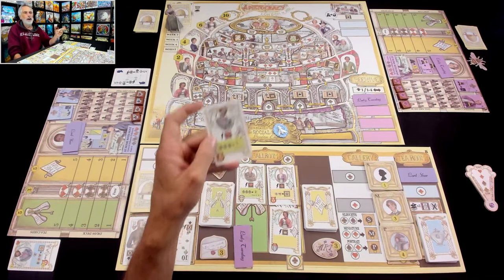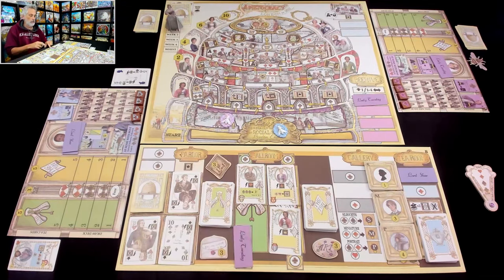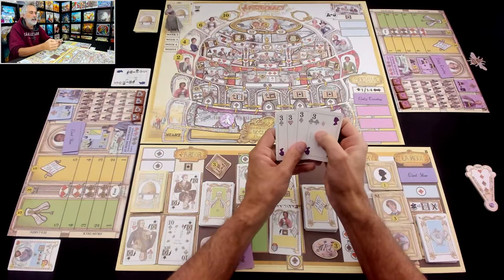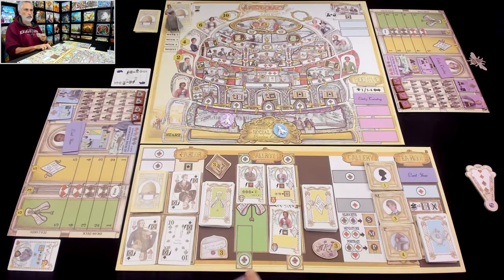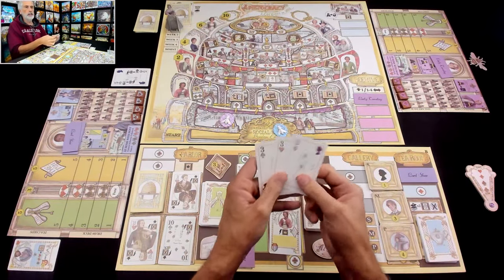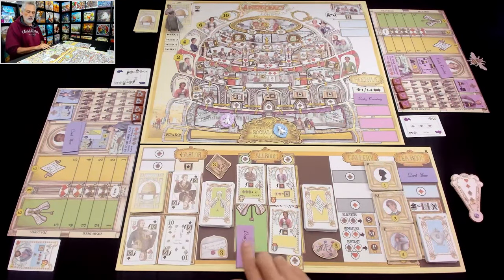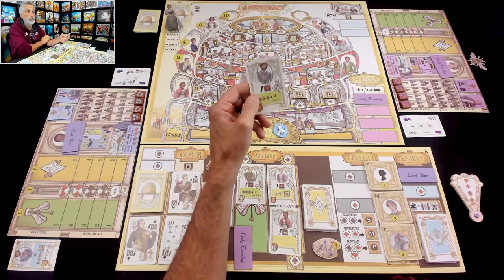Jen is going to snag Jeffrey right out from underneath me because she sees it's worth a point to me. Oh no — there's some skullduggery afoot in the beehive! It requires a club, so Jen will now need to use influence. She's got a tough choice — she could just use her club, but it's kind of wasting the double club to do a single club action. So she'll use the next one up: her spade. Spades can be used for club actions.